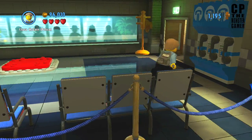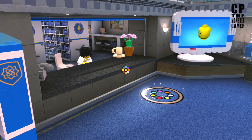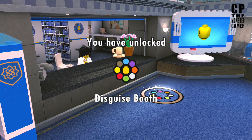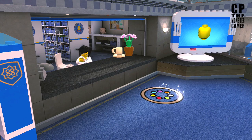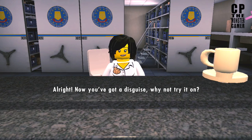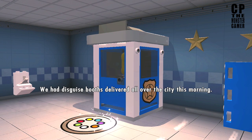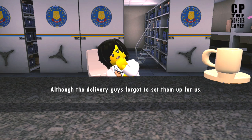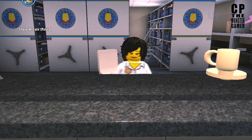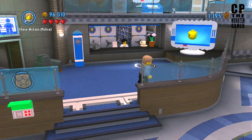Now we're done with that. This is the very first time I'm doing this — you should see this if it's the first time you've unlocked the disguise booth. The disguise booth is right down there by the gym, and apparently they're all over the city as well. I haven't discovered all the spots, but I'm sure they're conveniently located.